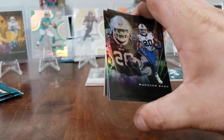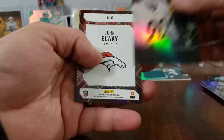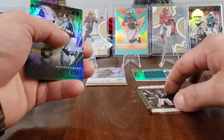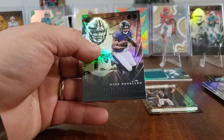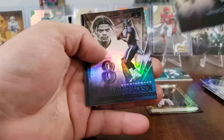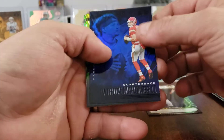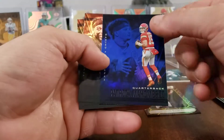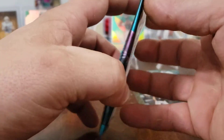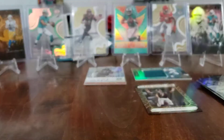At least we didn't get skunked. Zach Moss, TJ Watt — nice. John Elway clear shots, a little snow in the background, that's cool. Daniel Jones and Devin Duvernay. Next pack: James Morgan, Lamar Jackson, Patrick Mahomes blue — not numbered, but it's Mahomes, can't beat that. Derrick Henry and Clea Mack. No numbered cards out of this box, which is weird.